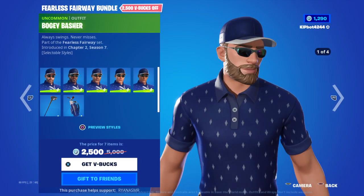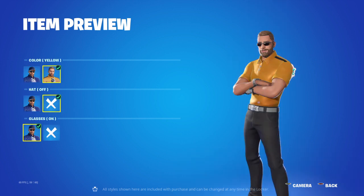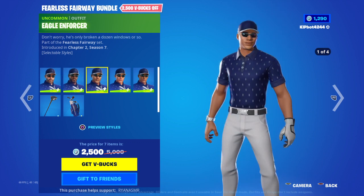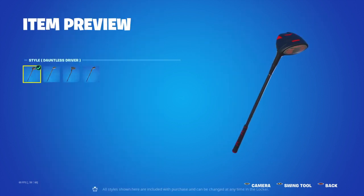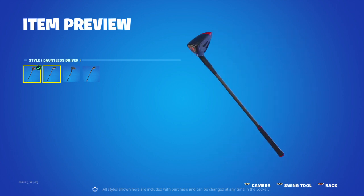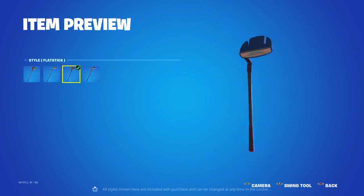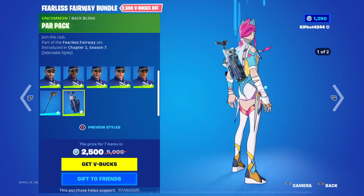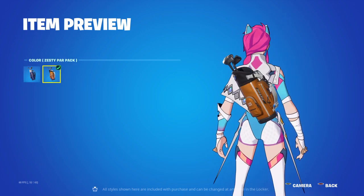Fearless Fairway bundle — this geezer. We've got colour default, then yellow. You can take his hat off and you can have his glasses off too. You have that in different styles. It's a golf racket thing — I'm not a golf person. We've got Nine Iron, Flat Stick, Sandy Slicer. Then the Park Pack back bling — basic version and then the zesty one.